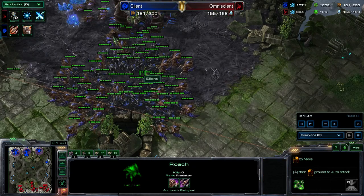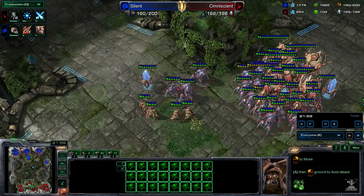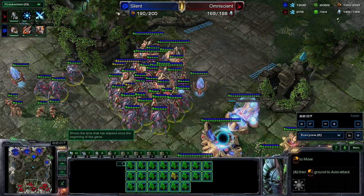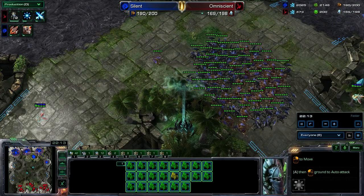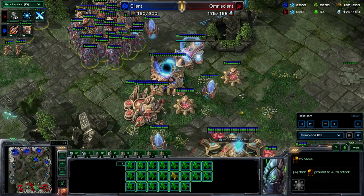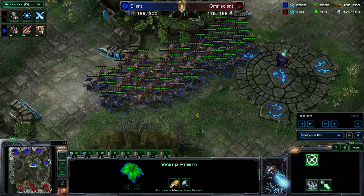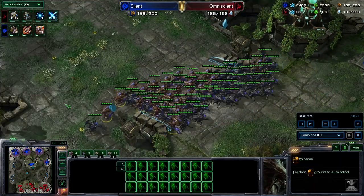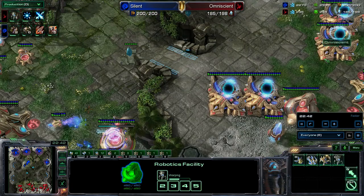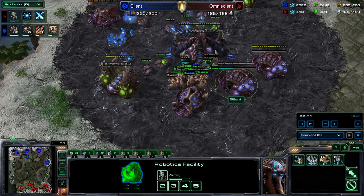The problem with this Zerg player is he macroed up well, but he really needed to get out those corruptors or vipers to deal with the colossus. Some vipers in play would have done him really good. I do have a lot of stalkers that are 2-2, and I'm getting blink and plus 3. But it still would have mattered more for him to try to pull those colossus back, because that's what takes me a long time to reproduce. My warp prism is finished up. Looks like he's just about maxed out, so he's just about ready to go and do some sort of engagement. But once again against the colossus count — 6 colossus, 7 colossus, and an 8th one on the way — it's not like he's going to do super well. I do a small warp in up here just to buy myself a bit more time.